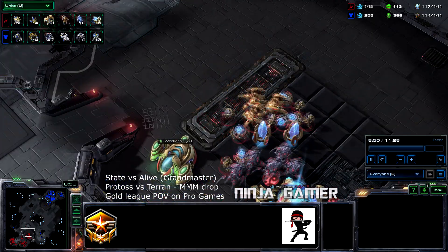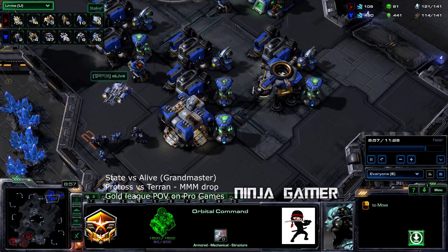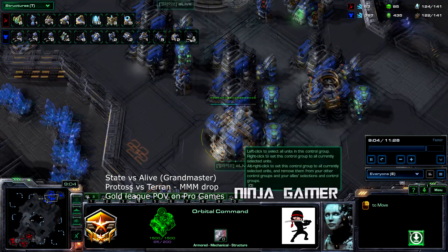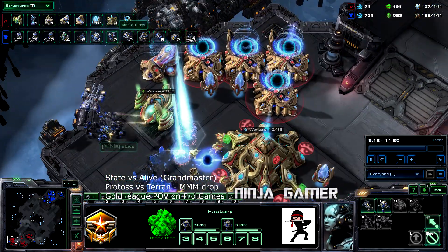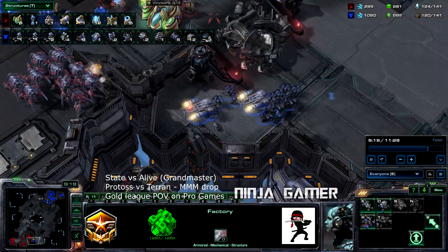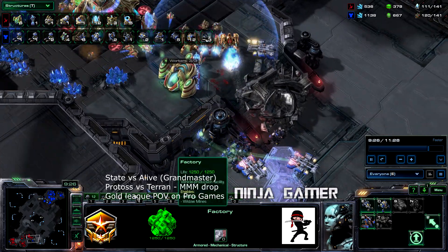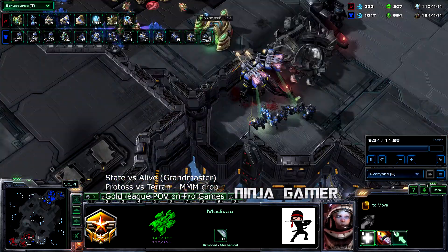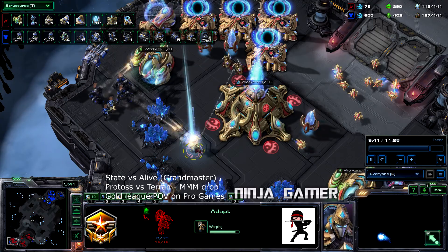The mothership core gets a little too aggressive. At eight minutes into the game they are still on two bases each, just about expanding. He's got about five barracks and an armory — that's significant — and another drop going down versus the five gateways. It looks like another two-pronged attack, which he is handling pretty well. His other drop is going to do a lot better, though Protoss does retreat on that side. Yeah, Protoss is in trouble.